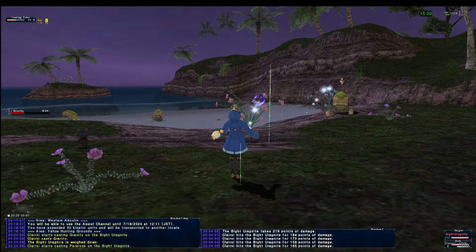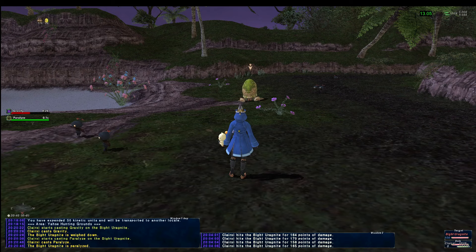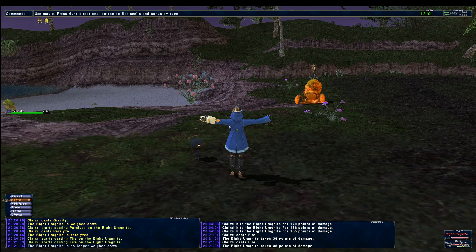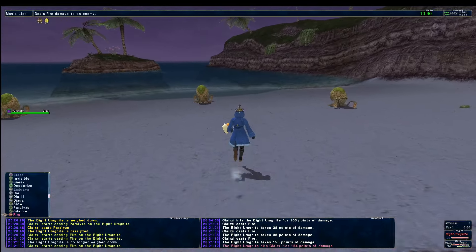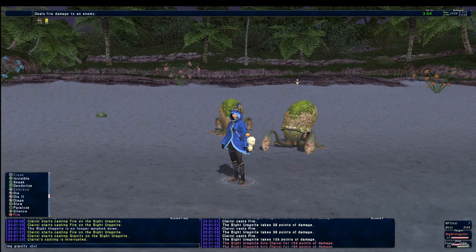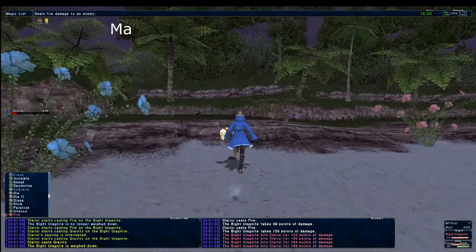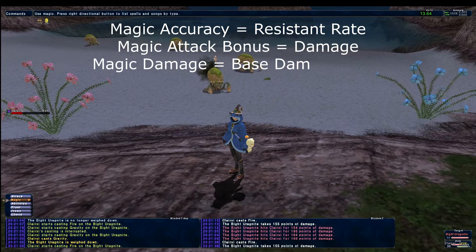Next you'll see magic accuracy, which will go against a monster's magic evasion — this can mean your spell could be partially or fully resisted, and is especially important when trying to set up enfeebling magic spells. Magic attack bonus can be next or found further down, which goes against a monster's magic defense. Similar to attack and defense, your nuke can be resisted, but you also won't deal that much actual damage. You will find magic damage, which for some returning players was added in July of 2013, and is used to help raise the base damage of your nuking spells. So to break it down: magic accuracy equals resistance rate, magic attack bonus equals damage, and magic damage equals raised base damage floor.